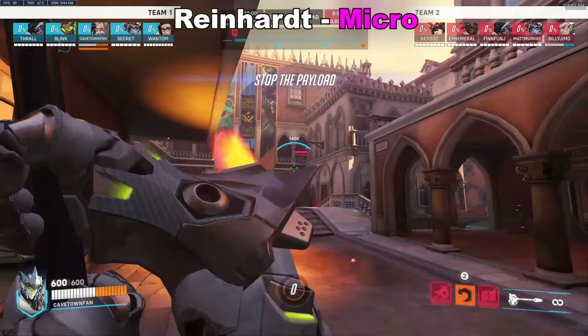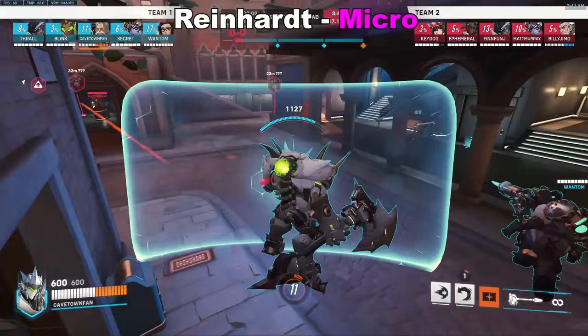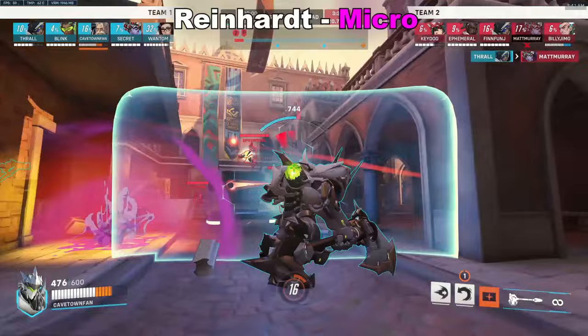Starting off with tank, we'll use Reinhardt as the foundation. Brawl micro like shield management, fire striking corners, tracking the enemy's shatter, counter pinning, etc. are obvious staples, but shield management in particular is probably the most important one. Please do not waste shield early or use it while standing still. Most of the time, you're going to use it to take space or to retreat back, maybe interweaving your swings to minimize damage taken.